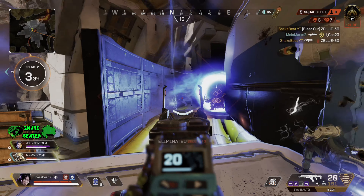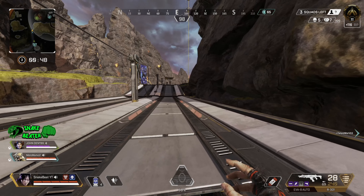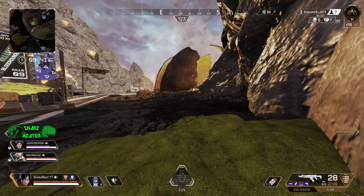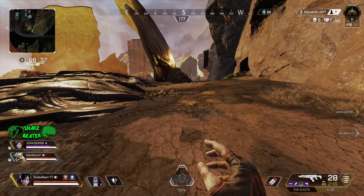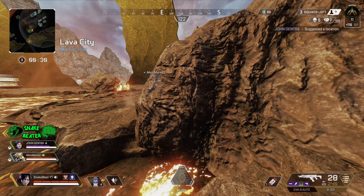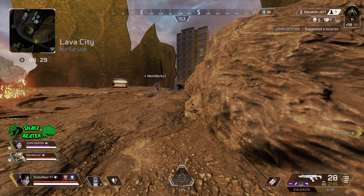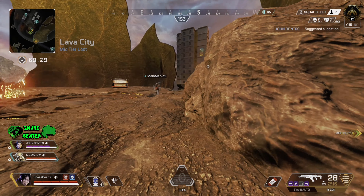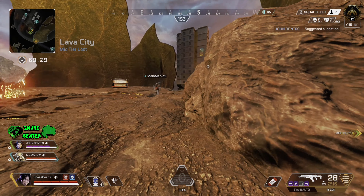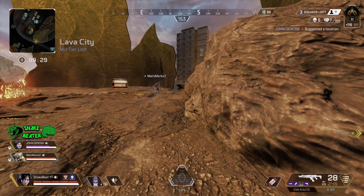People will just sit there and snipe each other, and it's the most pointless thing. All you're doing is burning heals and burning your position — people are going to know exactly where you are and rotate to the noise. Even if you get a down, you can't really get the kill because you're pushing from a distance and won't get there in time. It's not worth the risk. I honestly don't recommend having long-range battles on World's Edge at all — it gives away your position and wastes heals.